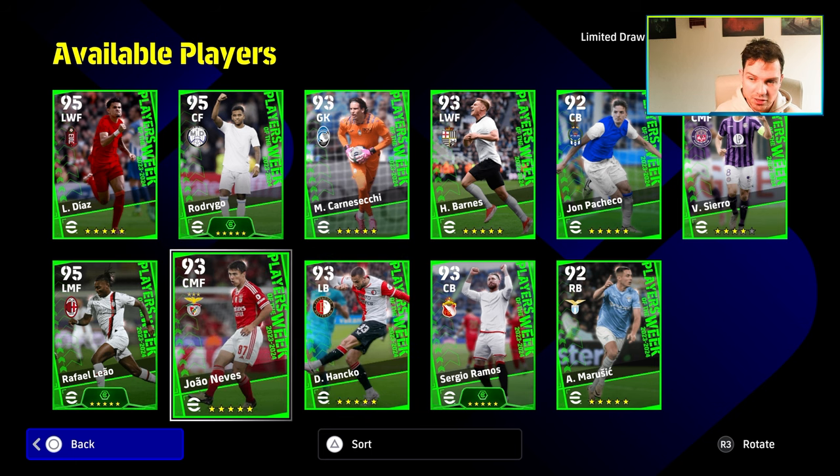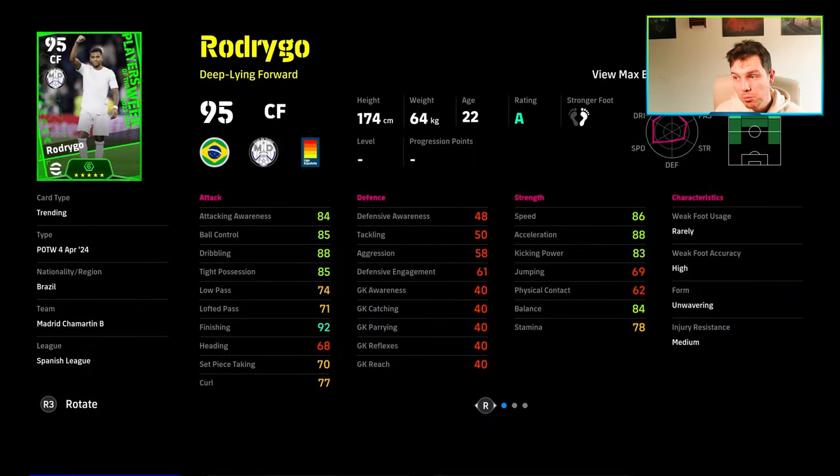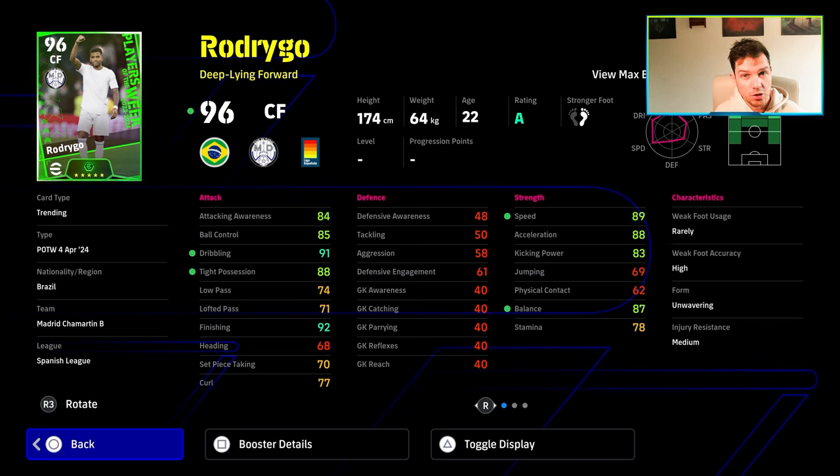Somebody contacted me last week and said they'd only been playing the game for three or four days, and they spun and got the two best boosters in the Player of the Week. Of course they're going to be good for you. But if you've been playing the game for a while, you're not going to need these players. Rodrigo at a 95 overall is going to be a beastly player, but he can't compare to Rummy or Romario. It's all about perspective of where you're at with the game.